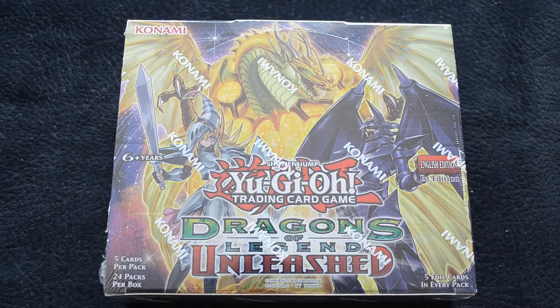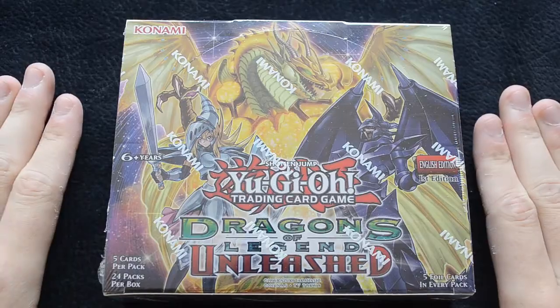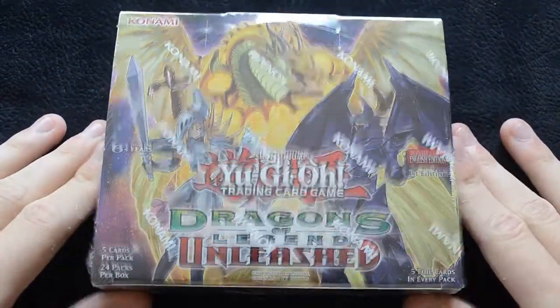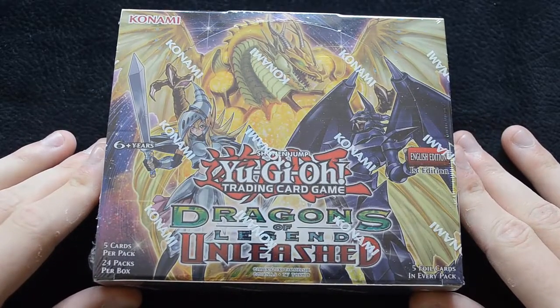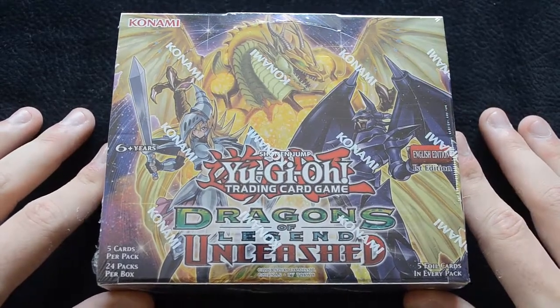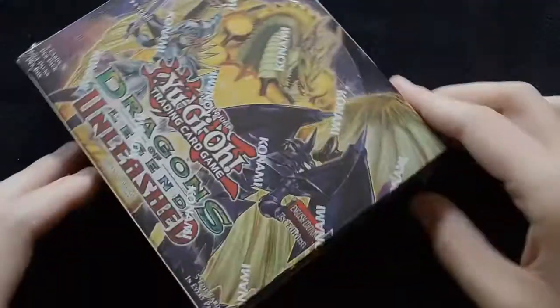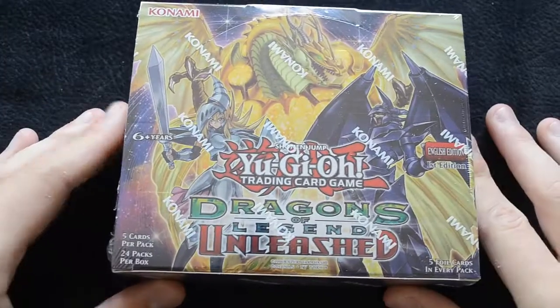Hello and welcome to another video unboxing for the Cool Kingdom YouTube channel. Today we are looking at the third Dragons of Legends set — Dragons of Legends Unleashed for the Yu-Gi-Oh trading card game. We saw the first and second sets, which included things like the Fang of Critias and all of the dragons from the Seal of Orichalcos series. This looks to be the set that wraps things up, bringing in some great reprints of cards that lots of people wanted to see.